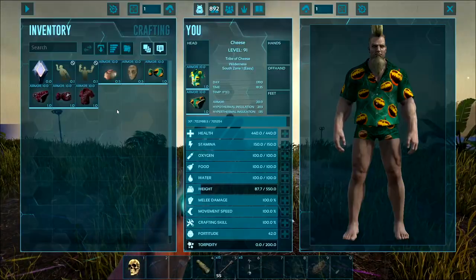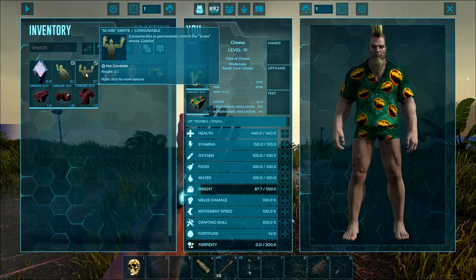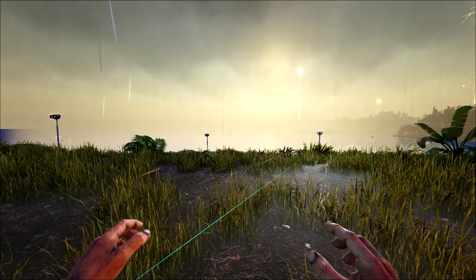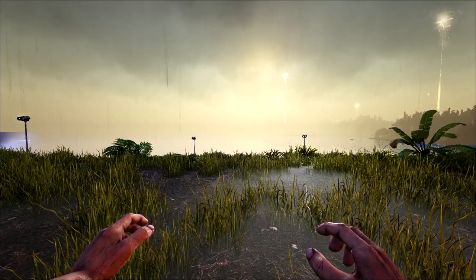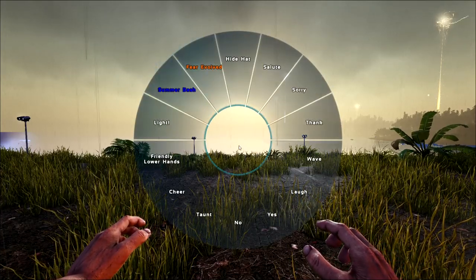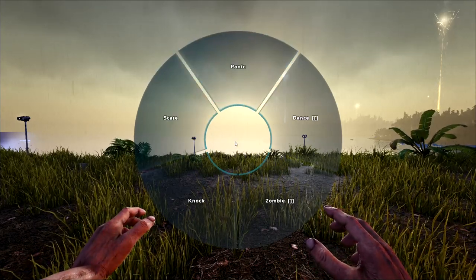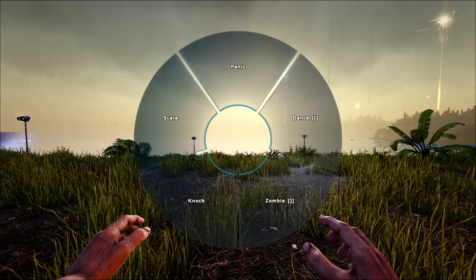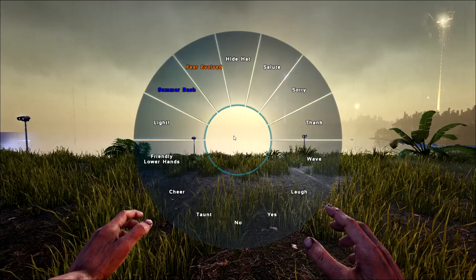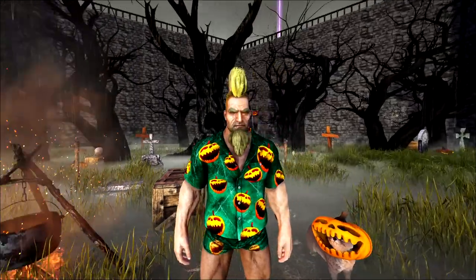So then we have the new emotes. You craft the emote, you have it in your inventory, and you want to either push E on it or you can right-click — you want to consume it, so you eat the new emote, and now you have the new emote. They've actually changed it so if you hold down T, it opens up your wheel. You go to play emote and they've actually added a summer bash and fear evolved section now. If you go into fear evolved, here's all the different fear evolved emotes.